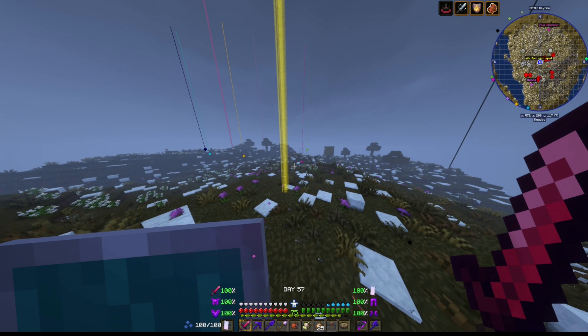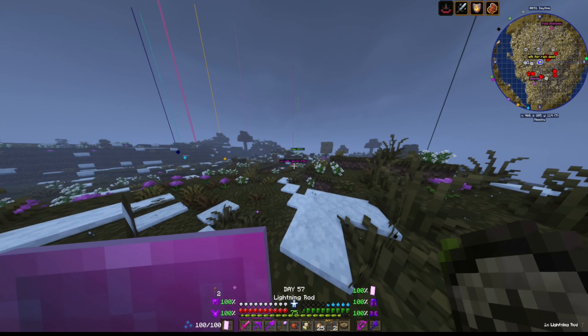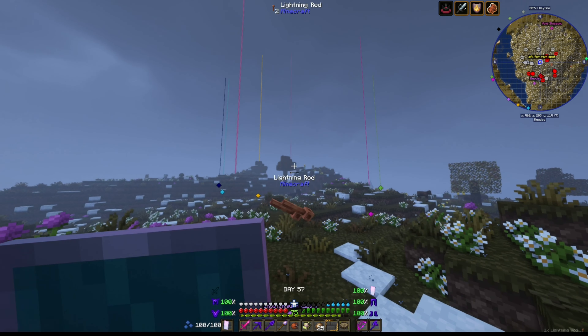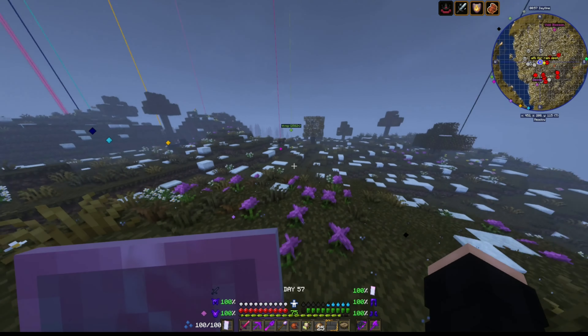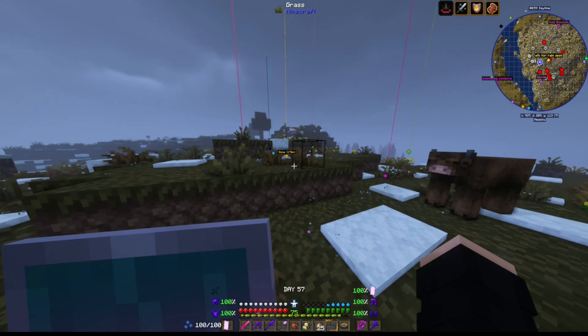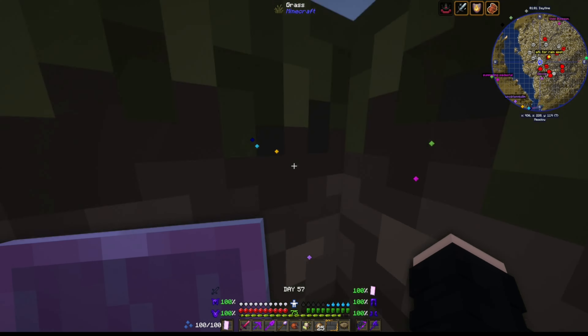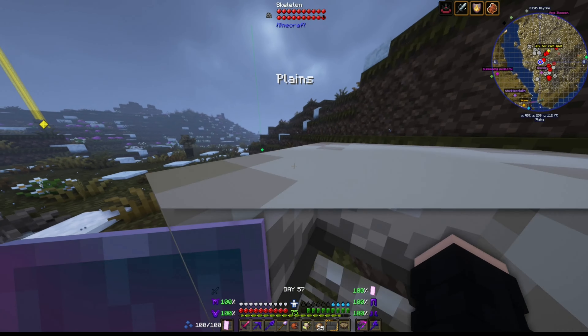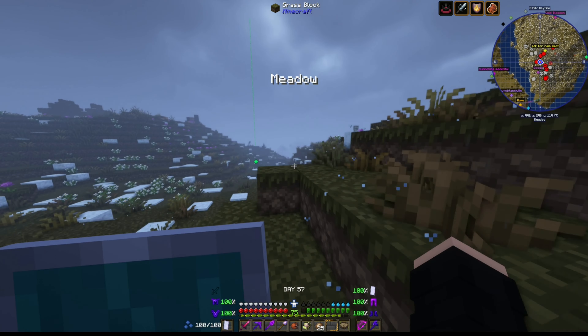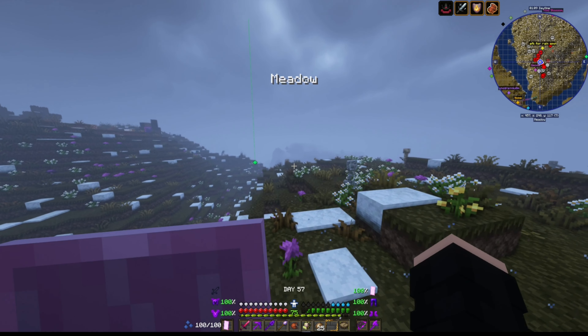Wait. Can we not have the lightning rods, or do they need to be here for the summoner? I don't know. But what I do know is that he's not summoning, and I'm kinda mad, cause I've waited all this time. And it was day 97, not 57. I'm so confused. What's going on?